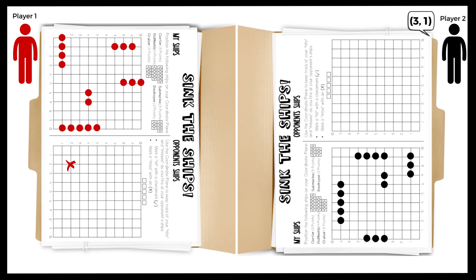Play moves to player 2 who calls out the coordinate 3-1. Player 1 locates 3-1 on their grid and finds part of his ship occupies that spot. Player 1 will respond hit battleship and mark that part with an X on his ship. Player 2 will mark 3-1 with a check mark on his opponent's grid for the hit.